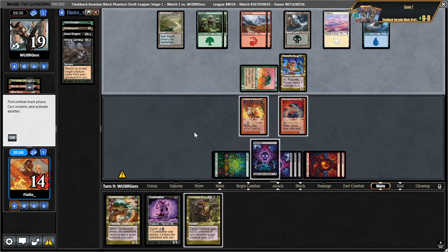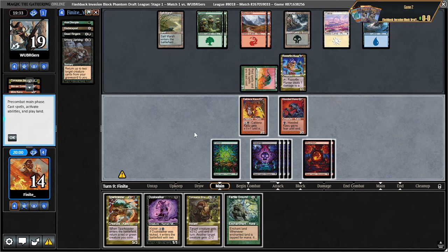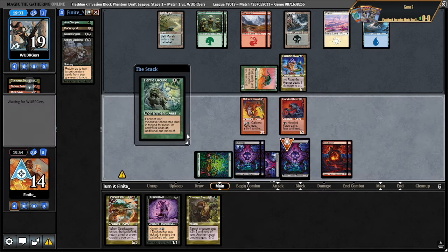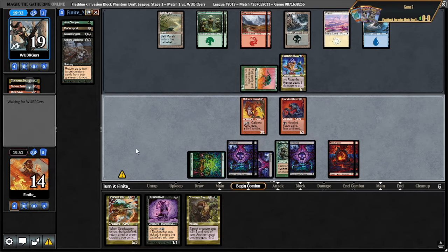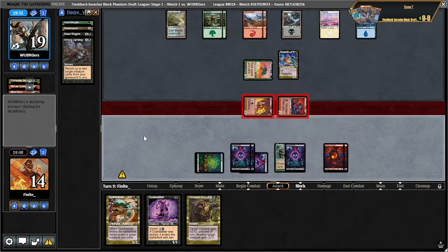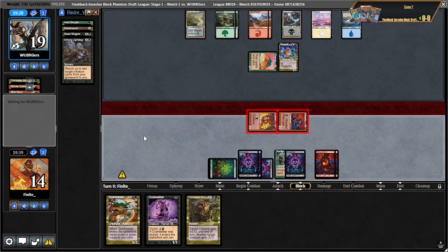Let's just play this on the swamp, and then if they block we get to hit them with consume strength. I think I'm just playing a duskwalker here, and this time we have to go shields down on the color changing — but that's okay, they didn't have it last turn.